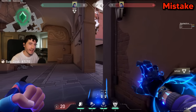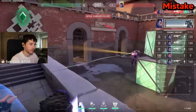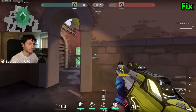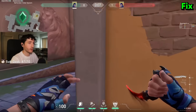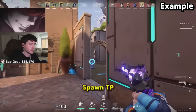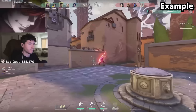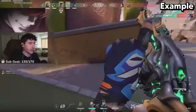A big tech mistake I see in Ascendant is only using your Teleport to entry with — you don't always have to do this. Instead, once you're on site for the post plant or at the beginning of the round, throw your TP towards the enemy's spawn and play off of it. They never see it coming, especially once the time gets really short. You can take it and get a really nice flank off.